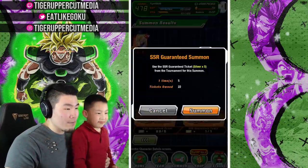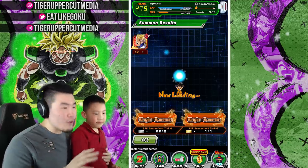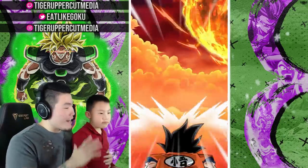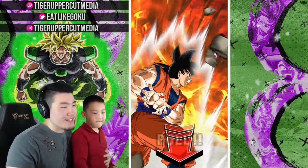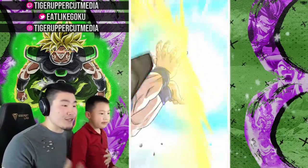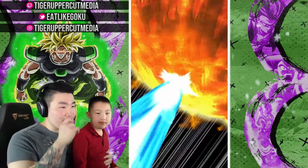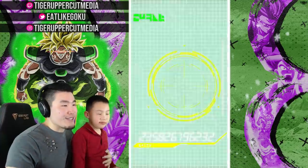Why don't we just keep it going? I'm going to let Phoenix do a few here, but it's going to take too long to get him to do every single one. So just like Jasper, we're going to have him here as a lucky charm. Because obviously Jasper, my dog, couldn't do the summons for me on the Transforming Vegeta banner, and he brought me a lot of luck. So Phoenix is going to act as kind of a lucky charm like that too.